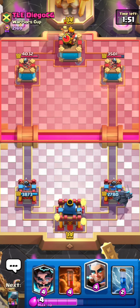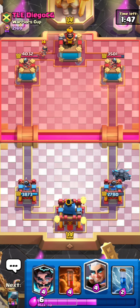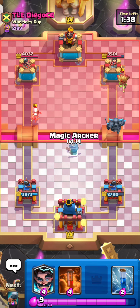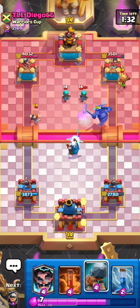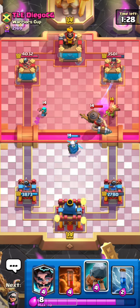He has so much bait in his deck it's really hard to keep up. If this guy plays well I can't really do much. Going for a magic archer right now — pretty annoying that the magic archer locked onto the rascal boy. At least it's hitting the princess now. I've got to be really careful here.